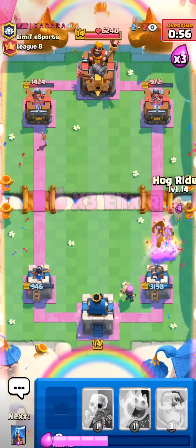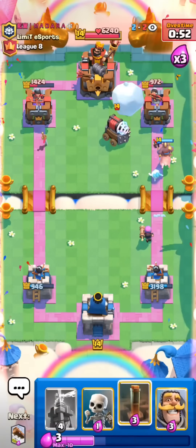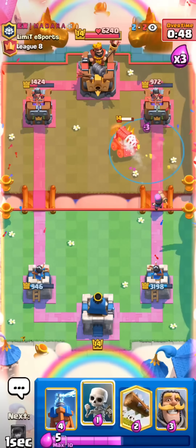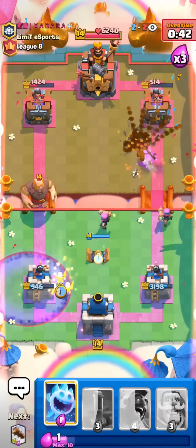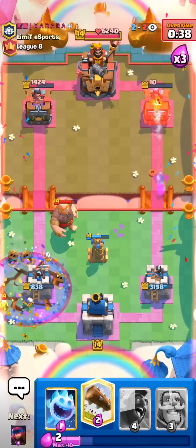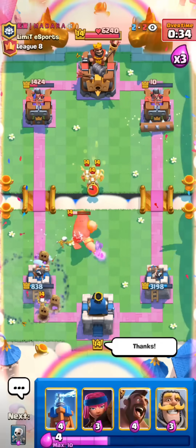I'm gonna go for a Firecracker. He wasted the arrows again. I'll go with the Hog Rider. Should be one Hog hit unless he plays something. He's gonna Snowball. I'll take that, honestly. I'm gonna Earthquake this Sparky, just slow it down a bit, allow the Firecracker to kill it. I'll set up the Tesla. Earthquake! Let's go! I'm gonna Log, and that will be good game.